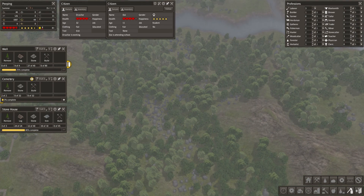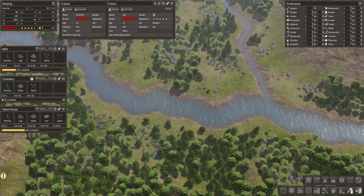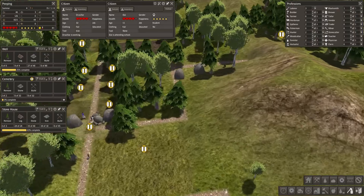Eventually over here we'll have a church, we'll have our town hall over here, a marketplace and everything, and we're going to have a whole bunch of trading posts up here. It's going to be absolutely amazing — you're going to love it.